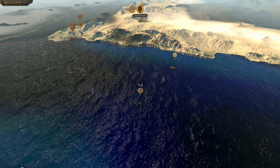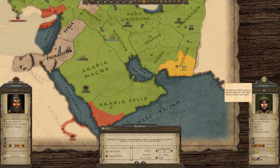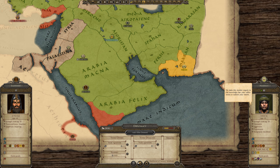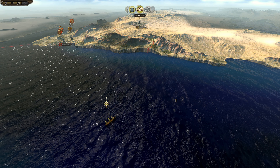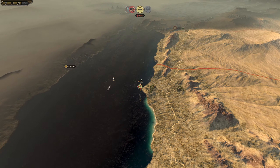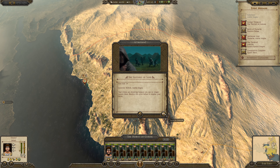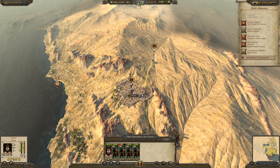I just can't believe how many stacks they have — holy shit. One, two, three, four, five stacks, and one just ran off screen. I need to get rid of them and secure this area.